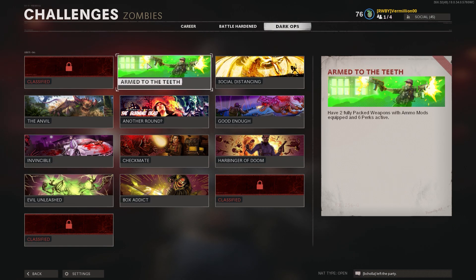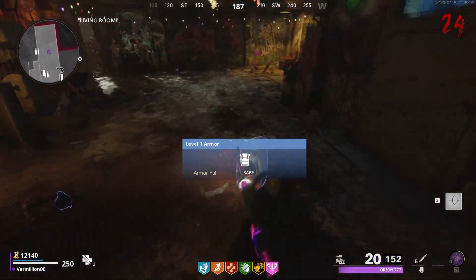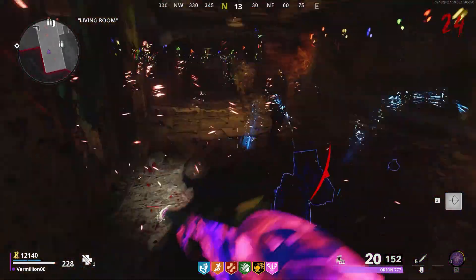Continuing with Armed to the Teeth. This requires you to have 2 fully pack-a-punched weapons with ammo mods and 6 perks. This Dark Ops challenge is very easy — you just won't be able to use the ray gun for this challenge as you cannot apply ammo mods to it. Find your favorite training spot to earn enough points and you'll be set.